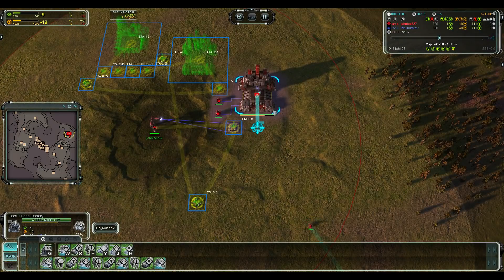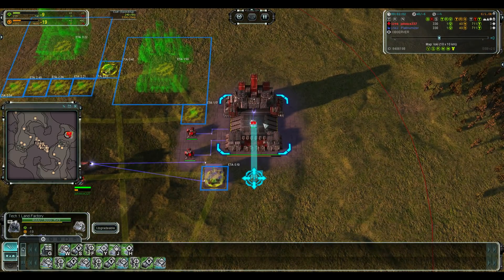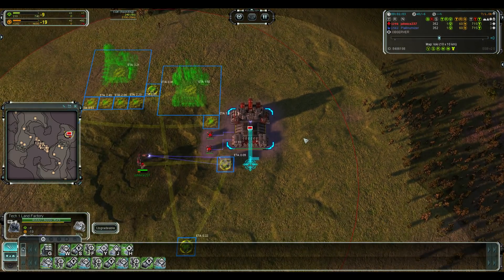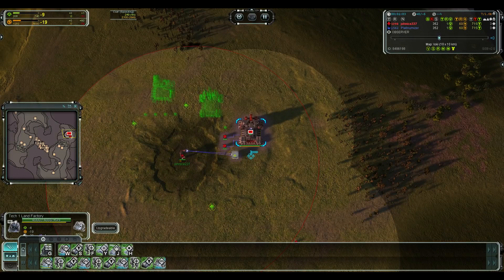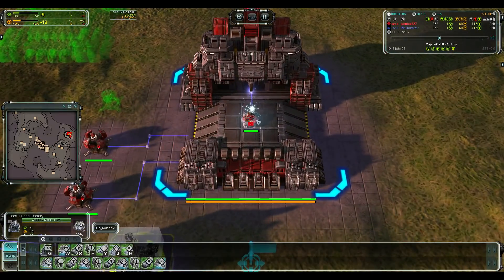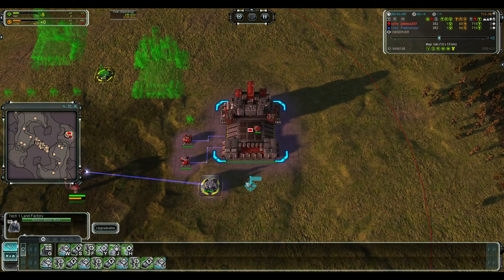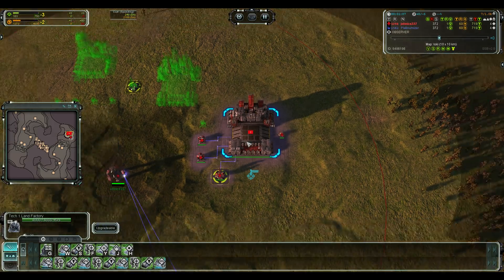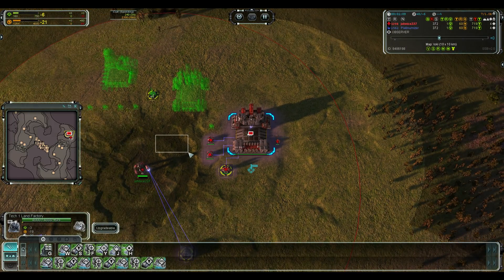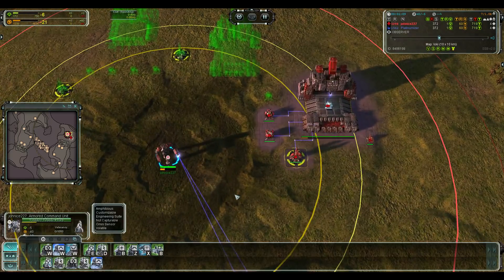The second thing I've noticed: the rally point out of the factory hasn't been changed. That's one of the first things you want to do — as soon as you start building the factory you can already change the rally point. You want the engineers pointing in the correct direction to reduce roll-off time. If you put it to the side the engineer builds facing that way; put it to the left and the engineer faces that way when it starts building.